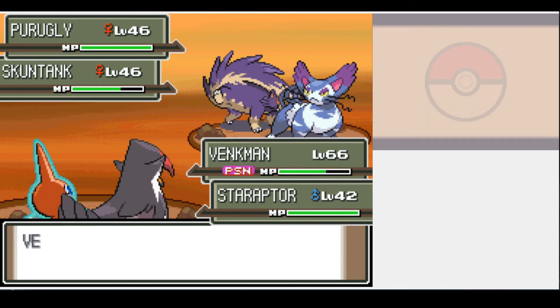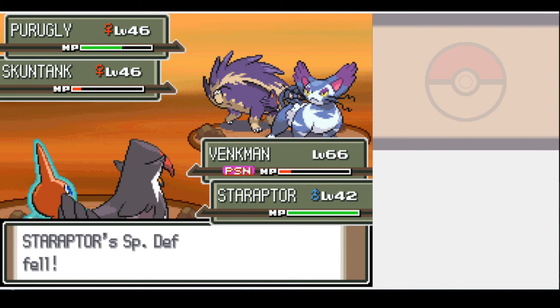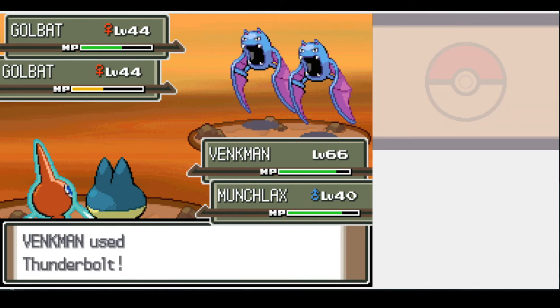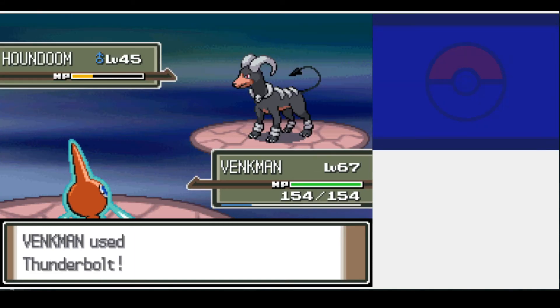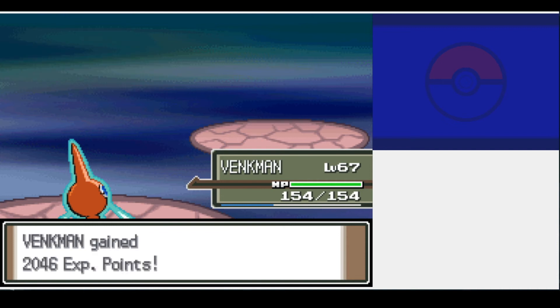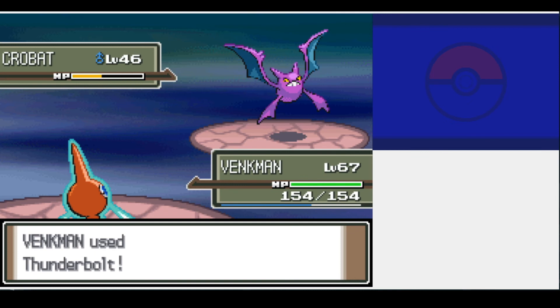I tried again, but it's just not happening. I need to take out the Bronzongs before they can set up their screens. Maybe if I replace Discharge with Thunderbolt for more power. Turns out getting Thunderbolt was the answer — I'm able to take out the Pokémon I attack in one hit, while my rival mostly wastes time. There's a reason I called him Twat. Then it's time for Cyrus, and his entire team was a one-shot sweep. The bad guy with arguably the biggest ambitions in the series turns out to be small time next to one tiny Rotom.